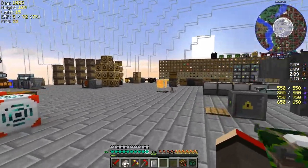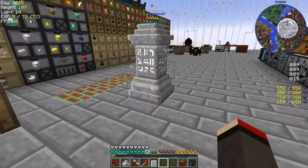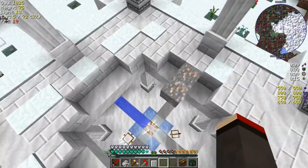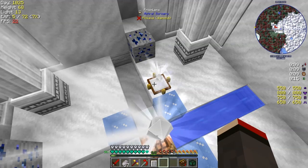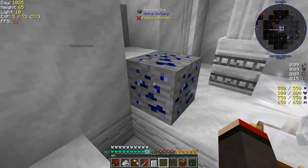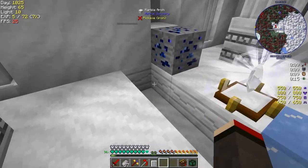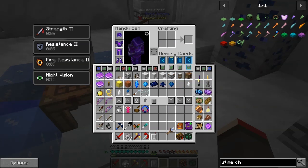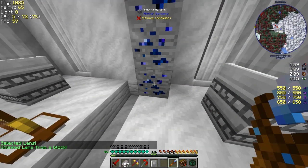For astral sorcery — what I figured out is the prism lens doesn't seem to be working. So I've created a new altar. Let's go back to the starlight altar. What I did here is link this up. I've got a prism lens linked to this one using the linking tool. You right-click this, and then you can shift right-click — that should say 'unlink lens.'